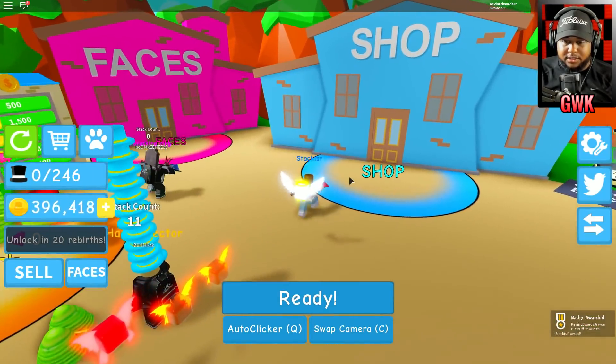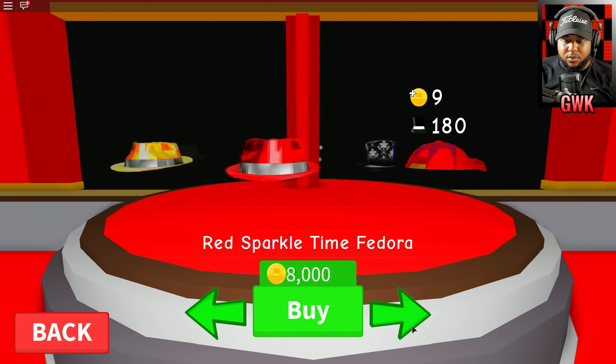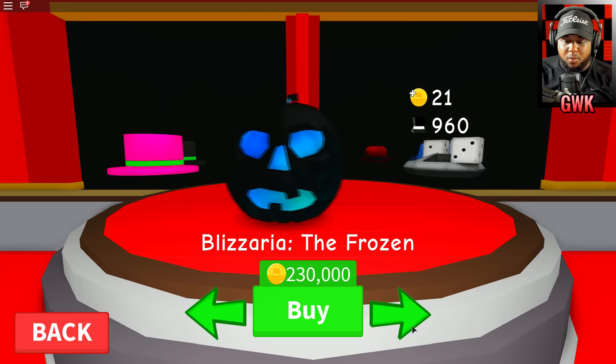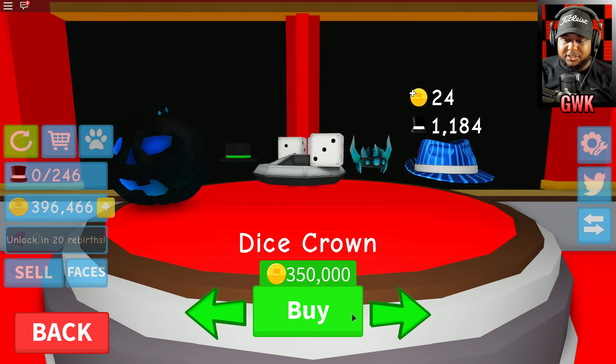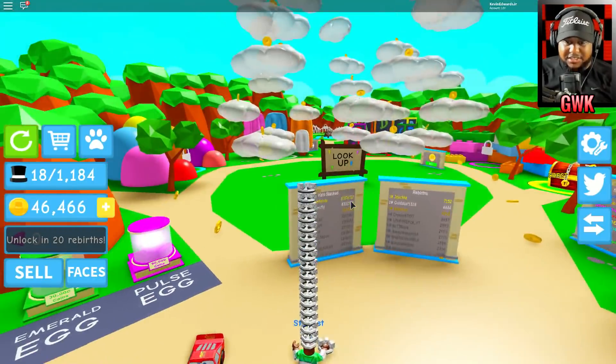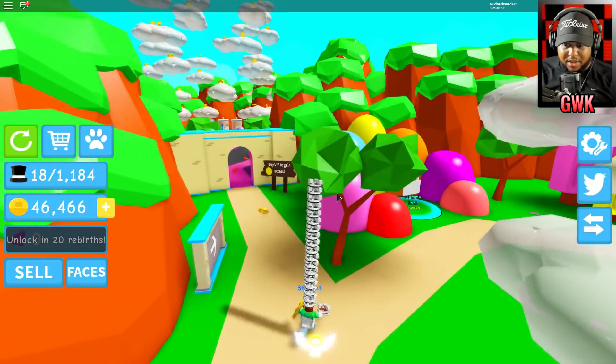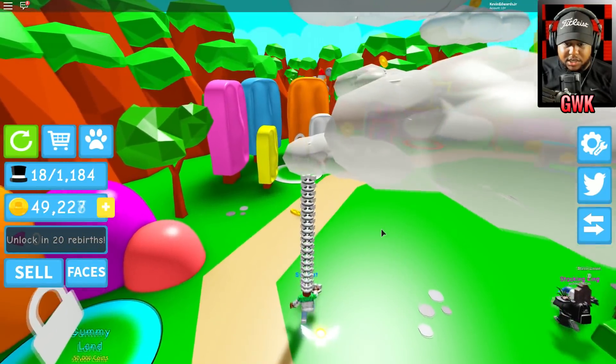I got 300,000 coins! Let me go ahead and go to the shop. With 300,000 coins we can get all the way up to the dice crown — just that quick! Let's check out the map. We got Gummy Land for 50,000 coins — there are different lands we can unlock.